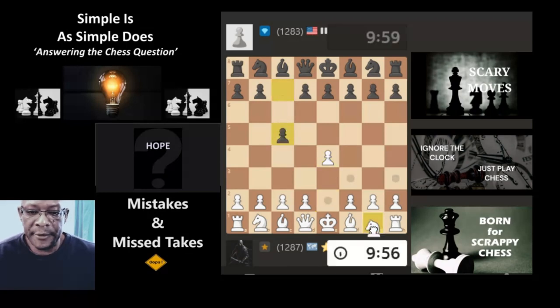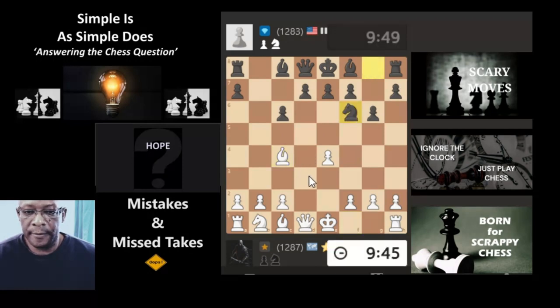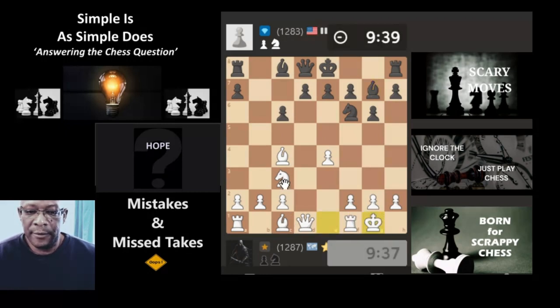Another 10-minute game, let's see how we get on. Just bringing the knight up, pushing the center. They've gone a bit arty on me, going for the fianchetto. Going to bring the bishop out, baiting the pawn. Let's develop the knight, although that might have been wrong — I moved a bit quick there. I should have just pushed the pawn here to stop the fianchetto. Not happy with that. Let's castle.